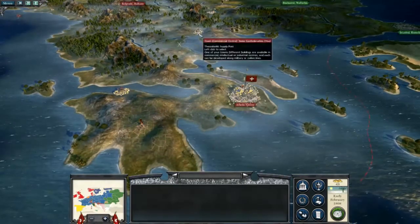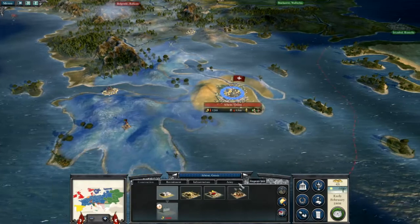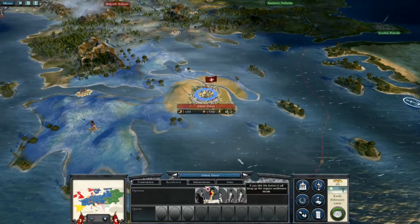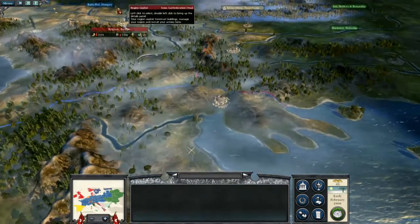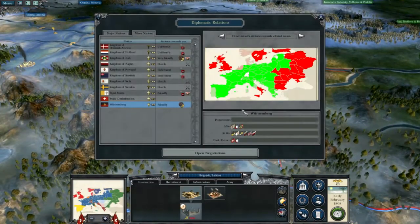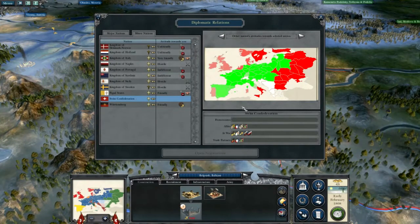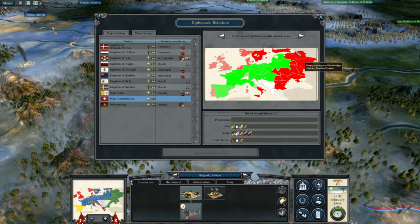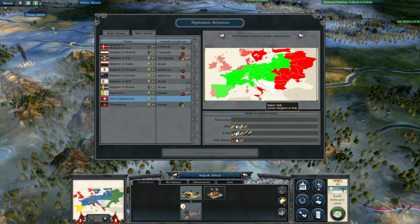Everything is okay in Greece by the looks of things. We do have a reasonable sized force here. I could recruit some militia, but I'm not going to do that at the moment. Check our diplomatic relations — basically all of this is good. All of the red is bad, which is pretty standard for Total War games.